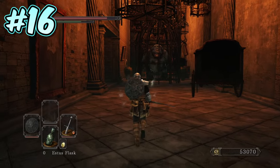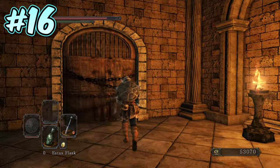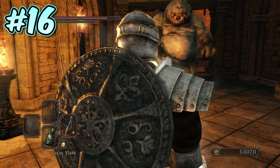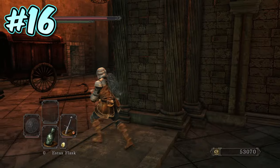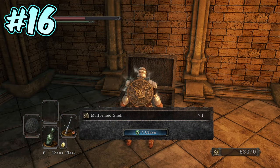Number 16. Further down the main corridor in Aldia's Keep is another smaller hall on the left-hand side, which leads to a chained-up door. In order to access this area, all you need to do is lure an ogre over and get it to attack you while you are stood directly next to the door. As it attacks, dodge out of the way and the ogre will smash through the door. Lure the ogre away, and then once it's far enough away, head back and you will find a chest containing the malformed shell.